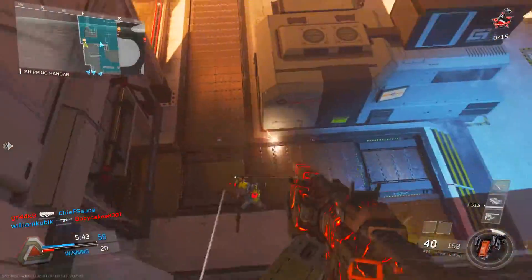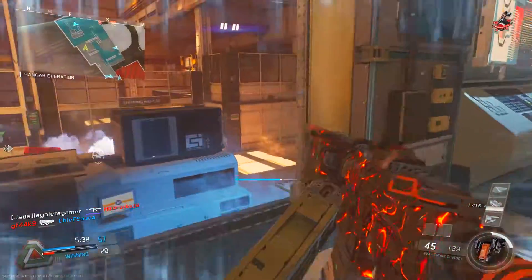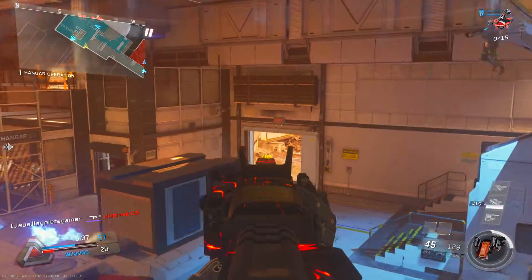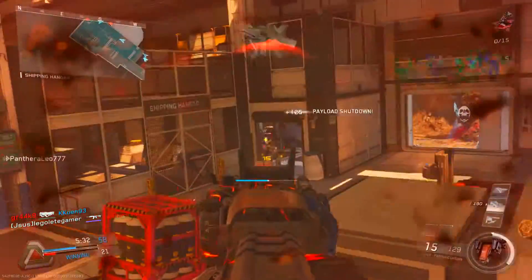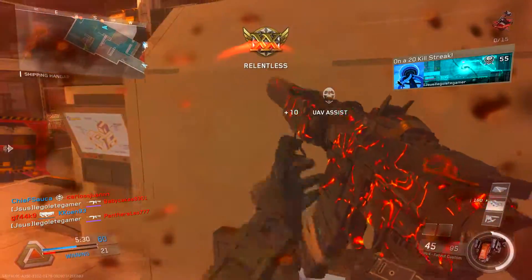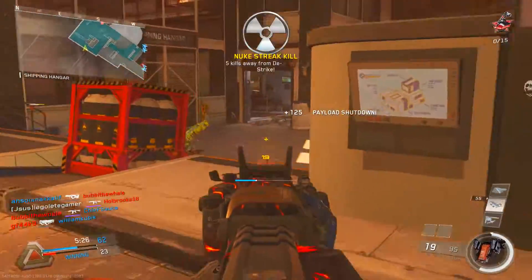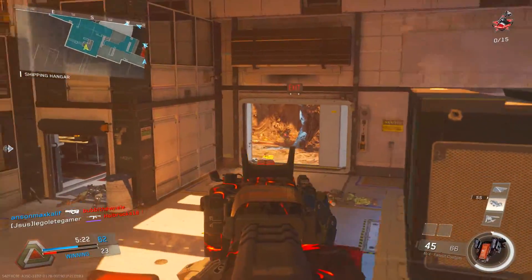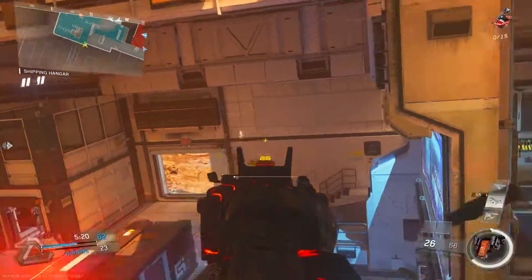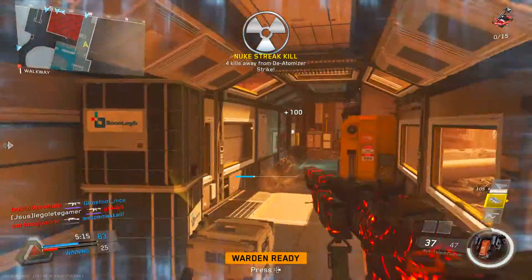Now let's get into the scorestreaks. In this gameplay I used the UAV, the Warden, and the Advanced UAV. The UAV shows people on the mini map. The Warden is great because when you call it in, you don't have to worry about people coming from behind — the Warden covers your back and lets you play more aggressively and rush out to enemies.